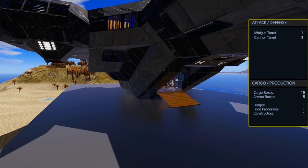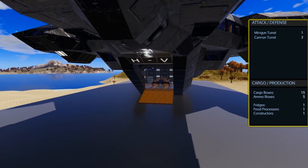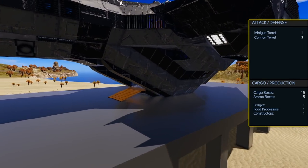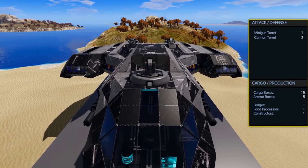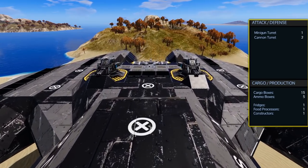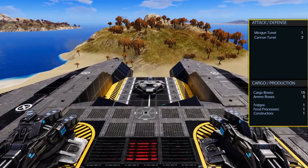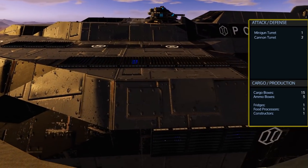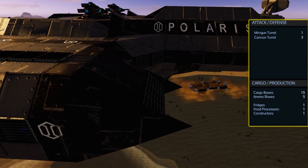Part of the reason this is different from the other Polaris designs is the reduction in how many turrets it comes with. By default it comes with only one minigun turret and two cannon turrets, though you have many turret points marked where you can add more later. It comes with a total of 15 cargo boxes and five ammo boxes along with one fridge, one food processor, and one large constructor.